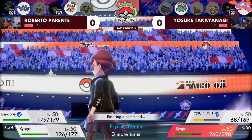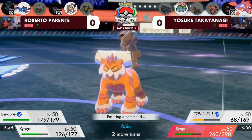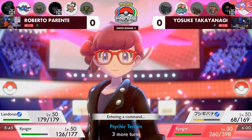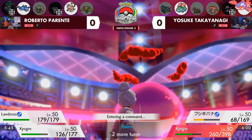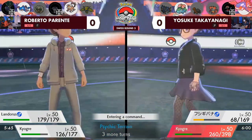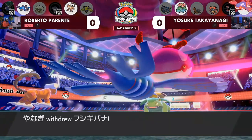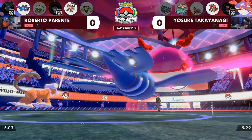In the back, Yosuke also has that one-HP Incineroar for Fake Out pressure. Yosuke has really put himself in a strong spot because Roberto hasn't been able to get rid of that Kyogre. Kyogre is just finding a lot of value on both sides — the Max Geysers from Yosuke keep coming. Indeedy was able to provide a lot of defensive support, taking away targeting from its partner.